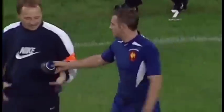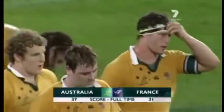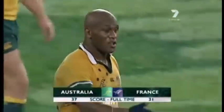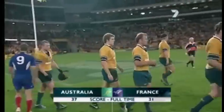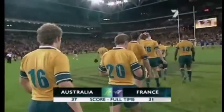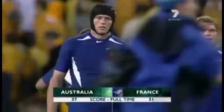What about Elisald? He's smiling. It has been a brave performance by the French, but you've got to say — with this Wallaby machine scoring six tries to four, Elisald with his pinpoint goal kicking kept his side in the game. Five from five. Australia home in the end by six points — 37 plays 31.